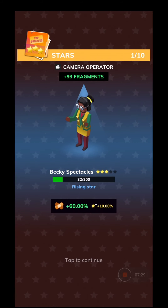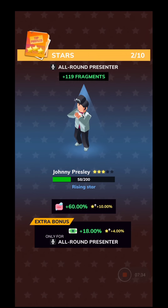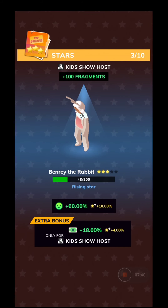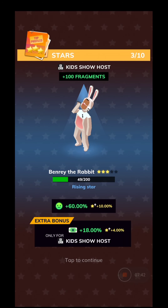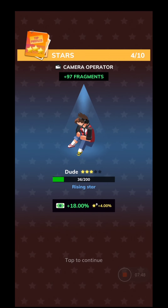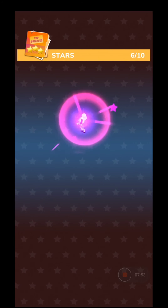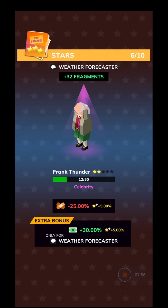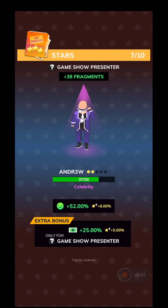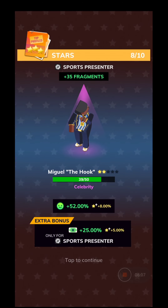Let's see what we get from opening the card pack: a camera operator - three stars. Johnny Presley - all around. Kids show - a rabbit character. This camera operator gives me more cash, which is quite good. There's a rising star too - a soap opera character - I'll figure out where to put that.